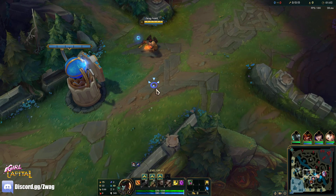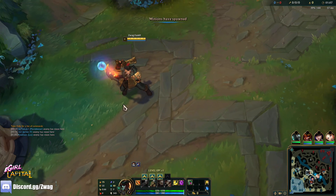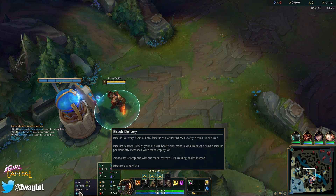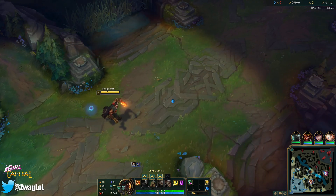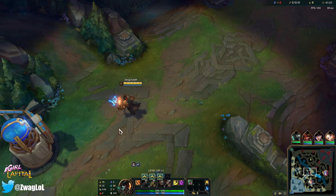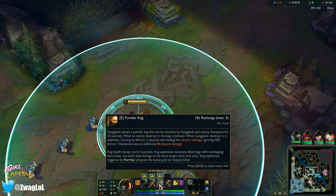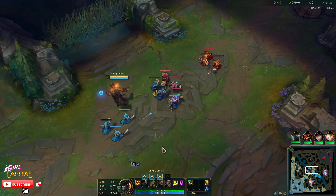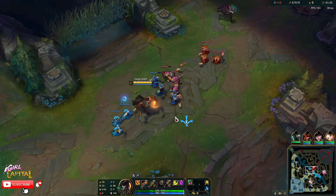Welcome back to another video. Today we are playing Gangplank in the mid lane and we're going to go the Gangplank bank build. We've got First Strike, Magical Footwear, Biscuits, Time Warp Tonic, Bone Plating, and Overgrowth. We're going to collect as much money as possible. We'll buy a Call on the first base to get extra money, and First Strike gives us money when we burst. Gangplank also gets extra money when he kills stuff with his Q.